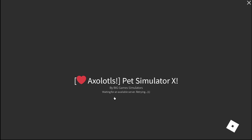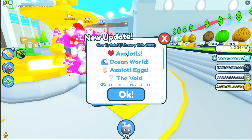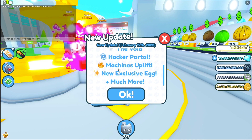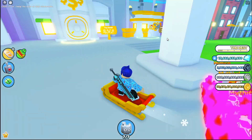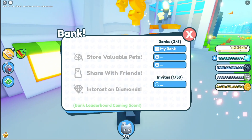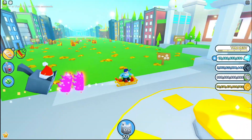There's a brand new axolotls update in Pet Simulator X. We've got axolotls and an ocean world — everything is ocean-themed. There's a hacker portal, and also the void. The bank looks a lot more drippy now, but it's still the same functionality, just with a much better look.